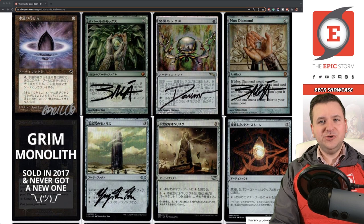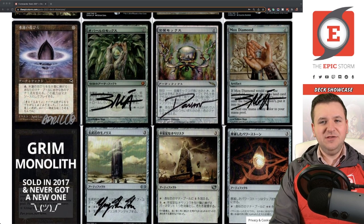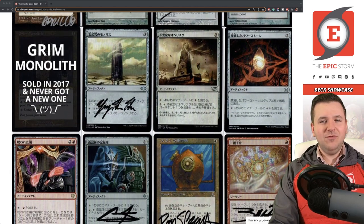Mox Diamond — I really don't want to own the foil English version anymore. One of my goals for 2022 is to convert it to a Japanese Mox Diamond. There's about a $130 price difference, so I'll probably just sell this and buy a Japanese one. I've been putting it off for about eight months. If you want to trade and have a Japanese one, hit me up.